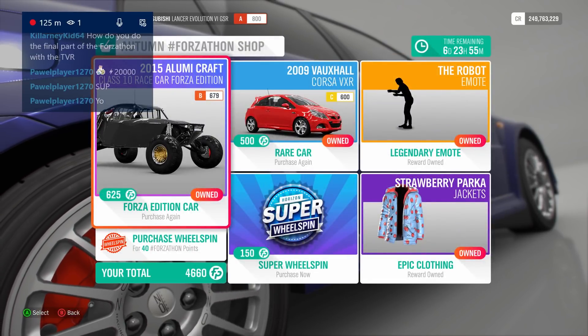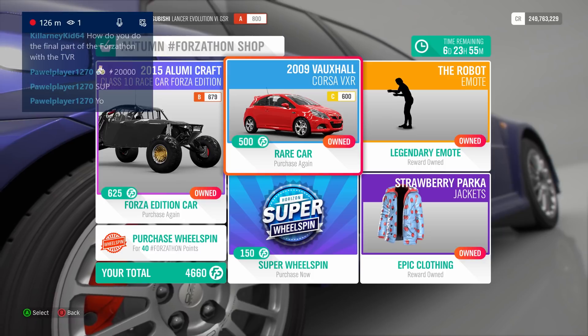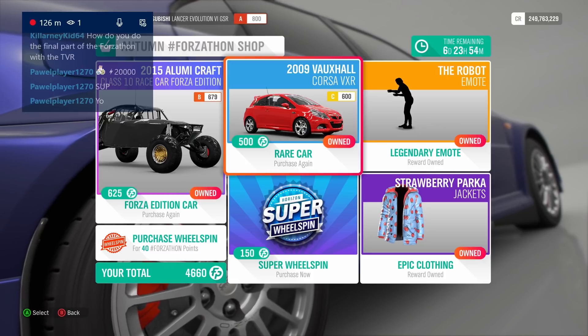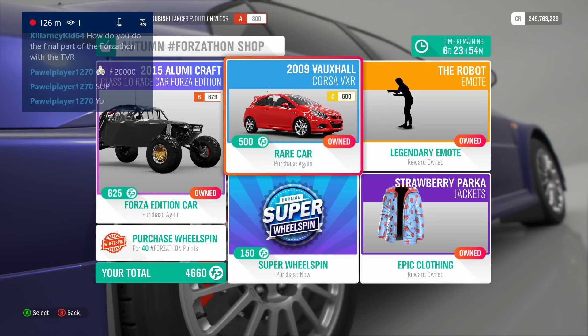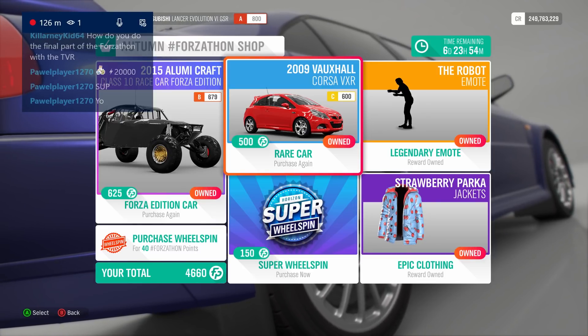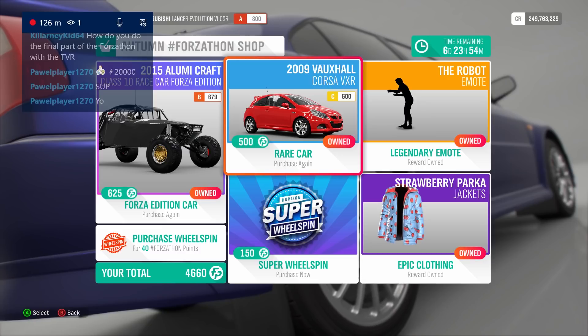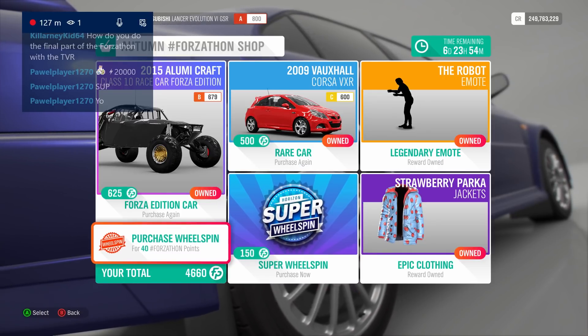Oh my god, are you kidding me? This is the worst Forza-thon shop yet. The 2009 Vauxhall Corsa VXR — what is this? Wait, is this a wheel spin car? I think it is a wheel spin car. I don't see why else it would be here. Maybe it was a seasonal reward in the past. I'm being told this was a seasonal reward — the Vauxhall — if that's wrong please correct me. But I cannot believe this is the Forza-thon shop for Autumn in Forza Horizon 4. I have plenty of Forza-thon points. I think they upped the prices of these again — weren't these a little bit cheaper for a while?